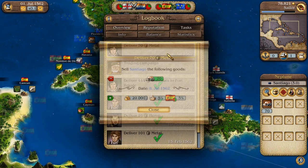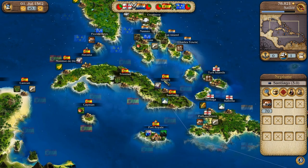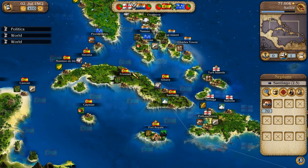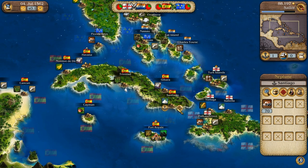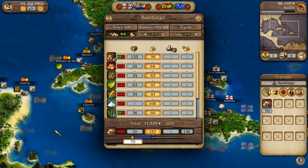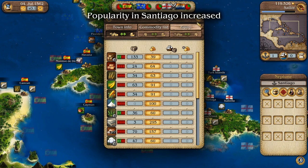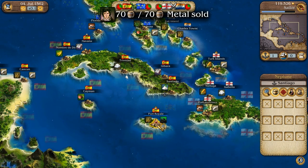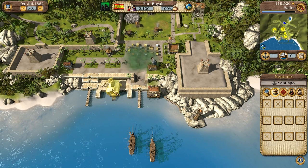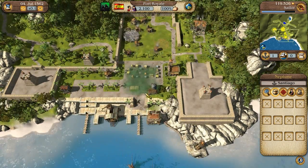The task requires 70, so we only need two more — fantastic. Now we can head over to Santiago. We're getting 20 grand with that sale as well, so we might actually level up. Let's sell at Santiago. We're not quite leveling up though.